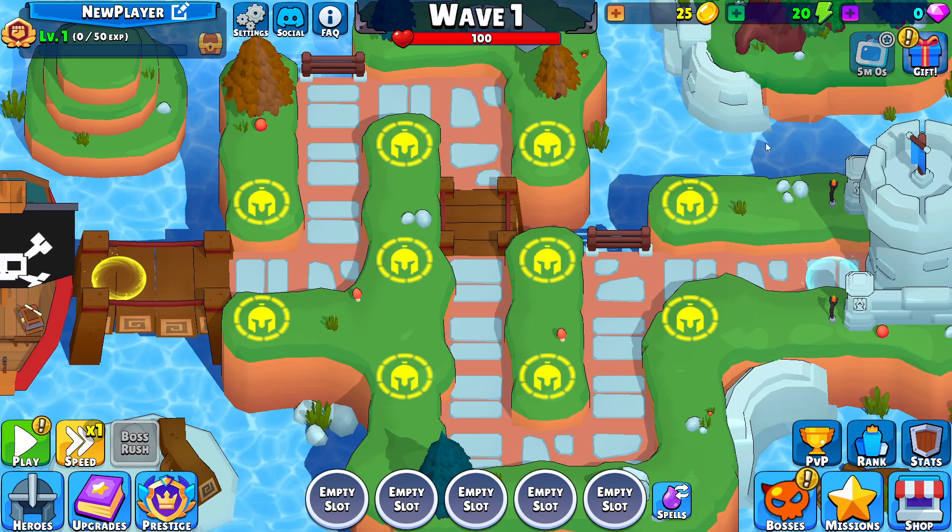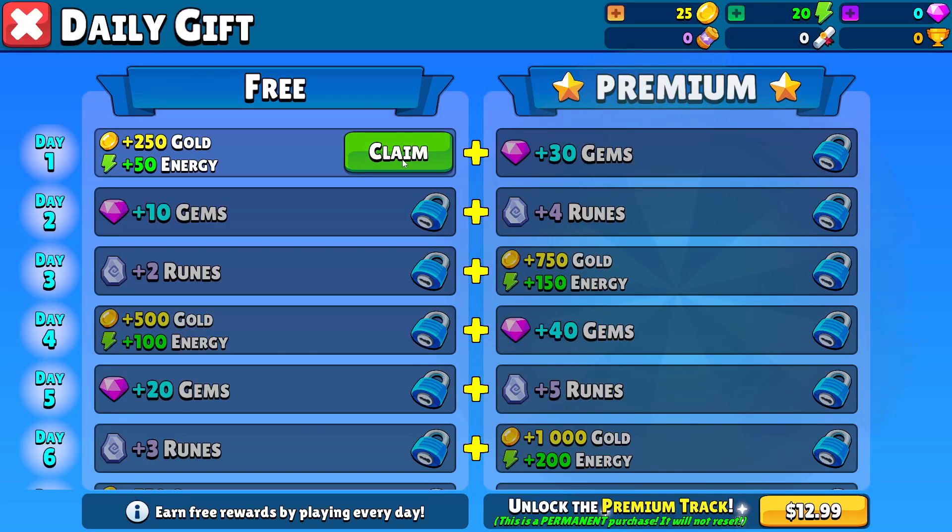It's much, much better. So this is what happens when you log in — you get your free gift: 250 gold and 50 energy.